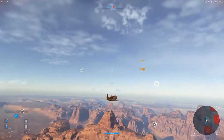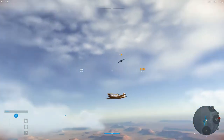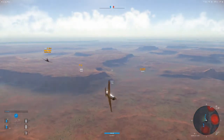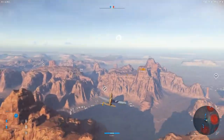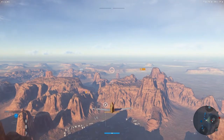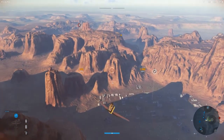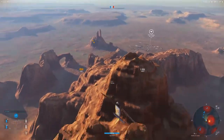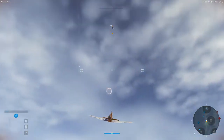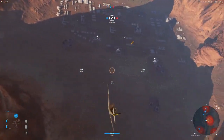I'll fly straight and level here if you want to get a look at this goofy thing. The other thing she's got going for her is that she's tiny — very small. It is a small target, very useful. How tough is it? She's got the durability of a Zero. We've wandered in here with AA guns firing at us.